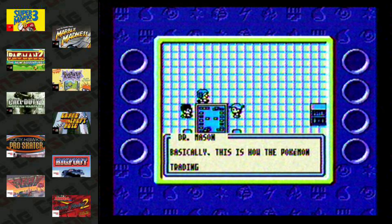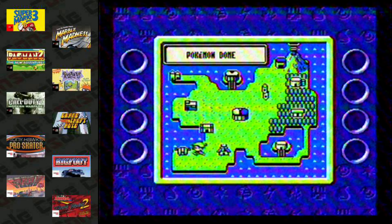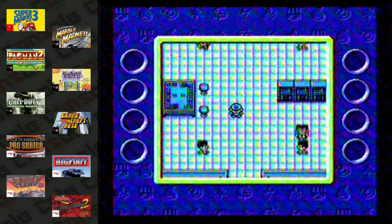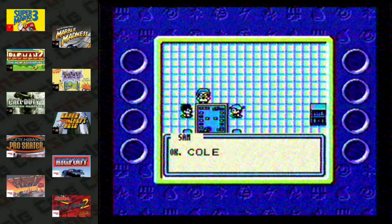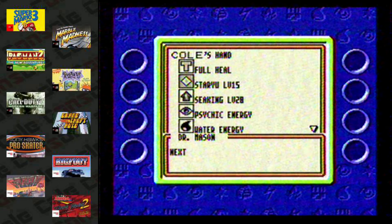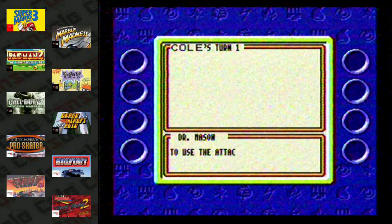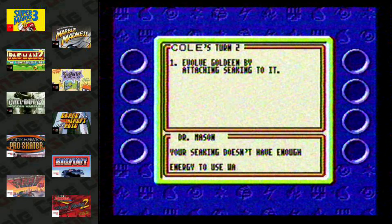Shortly after starting the game, the professor of the region holds your hand through a practice match. It worked having a professor for the mainline games because the professors were researching live animals, but what's this guy even do? Does he research playing cards? Even though there is a lot of hand holding, the tutorial is really useful because a lot of kids back in the day had no idea how to play the trading card game. I didn't really know the rules of it until I played this game.